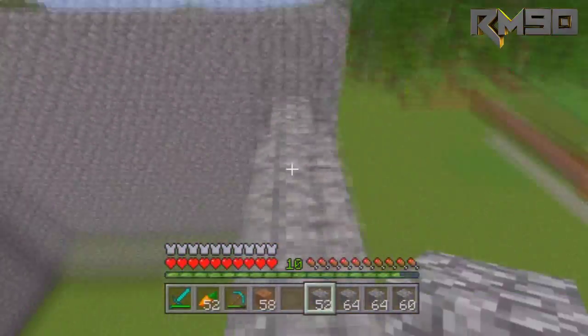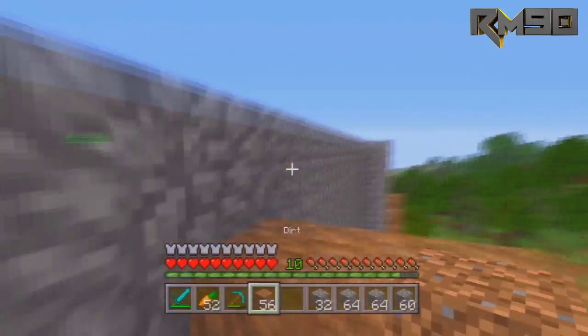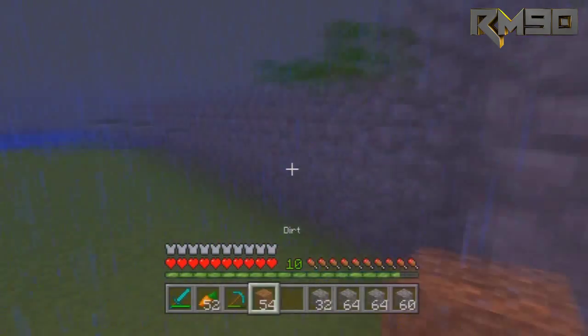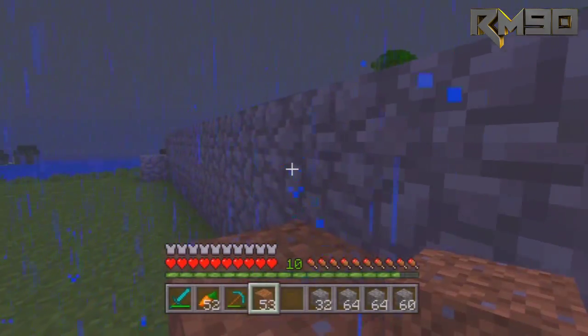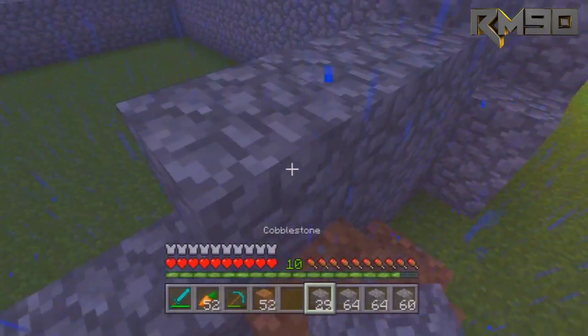It's way up there. There's a lot of cobblestone, but I had a couple chests full already, so that made things easier. Actually, building the house out of cobblestone made things a lot easier instead of brick or something that's more difficult to get a hold of.